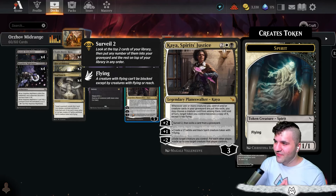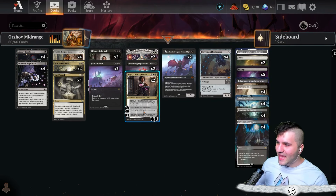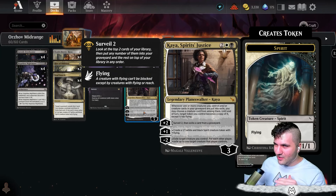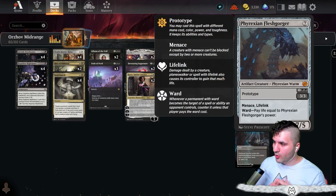We're going to build around Kaya Spirits Justice. I did have on release day a spirit deck with Kaya, but this is actually significantly different — this is more of a new Orzhov midrange deck. Instead of going in for the City Escape Landscaper Leveler, this time we're going in for the Phyrexian Flesh Gorger in a more midrange shell.